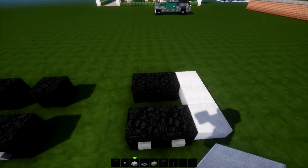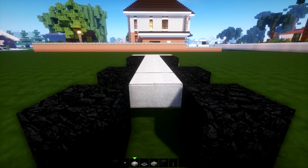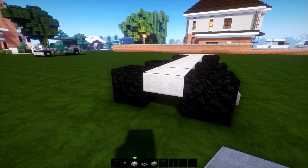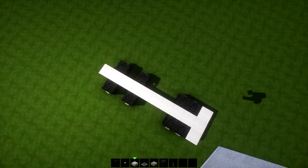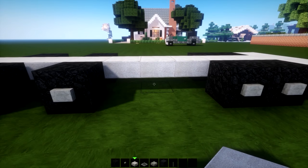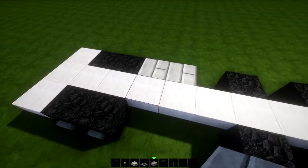Then from the back using stone slabs, make one, two, three and follow this shape through the whole undercarriage, and extend it by one block out of the front wheels. From above it looks like this, from this angle it looks like that.